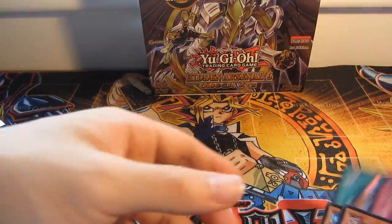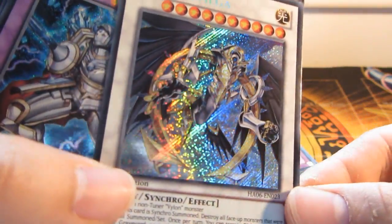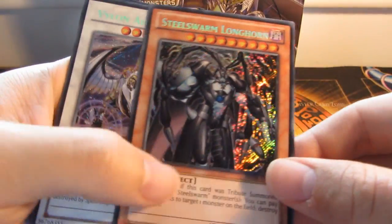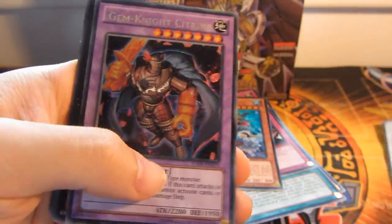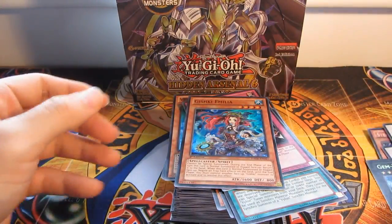Bunch of holos basically in this set. That's what Hidden Arsenal sets are — holographics and stuff. Sorting these out. All the Supers — I always go through the secrets and just leave the Super Rares. Really cool artwork on these cards, as I was talking about. Vylon Cannon. Vylon De Stigma. Steelsborn Longhorn. Vylon Alpha. Got Gem Knight Pearl. And Gem Knight Pearl. And Dagusto Falcos. That was my box opening.